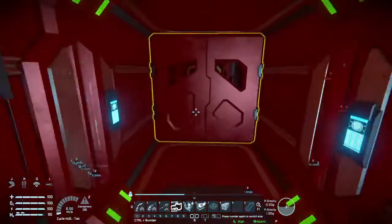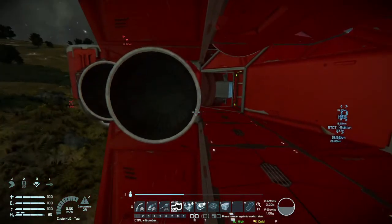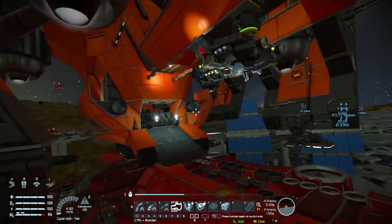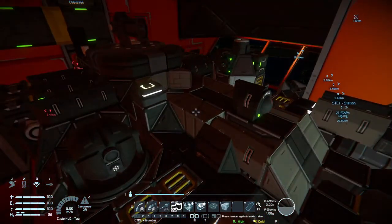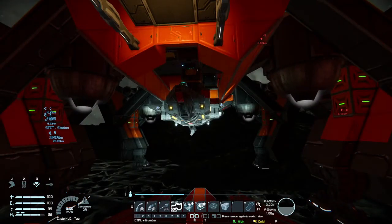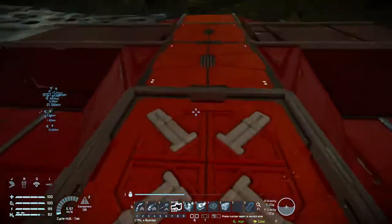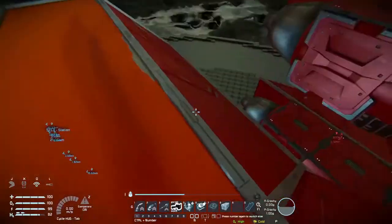Hello everyone, welcome back to another episode with me Bellfire. Today we are in Space Engineers and my plan is to head into outer space. This rover I actually captured off camera — it's mainly used for figuring out where I want to set up a base location. This is an atmospheric and space fighter; I've had this one for the longest time. I finally renamed this one to the Fire Turtle, and this one I think I named the Fire Frigate.